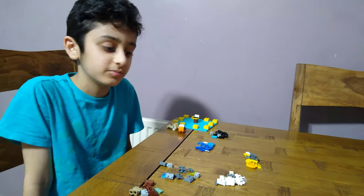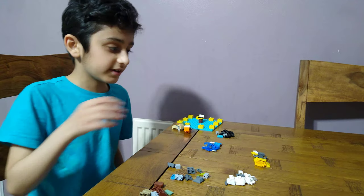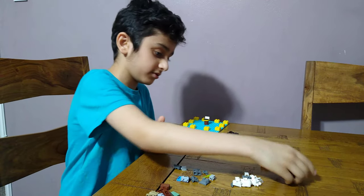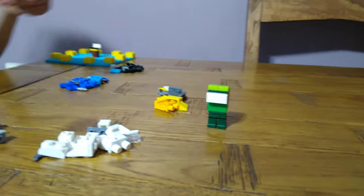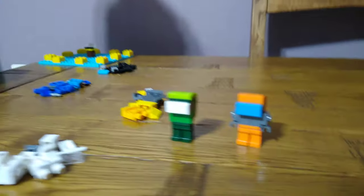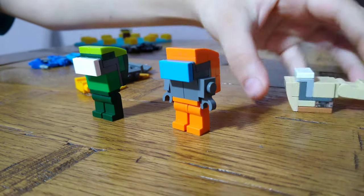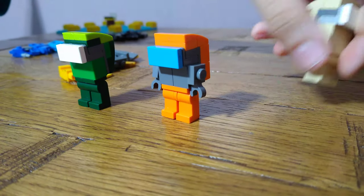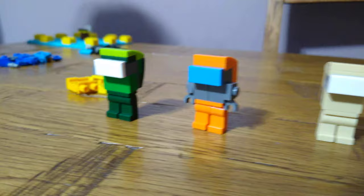Hey guys, today I'll be showing you how to make your Among Us crewmate. Right now I'm making nine, and I've got three over here. This is Among Us crewmate green, this is Among Us imposter orange, and this one isn't really a color in Among Us - I just wanted to make something a new color.